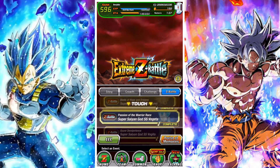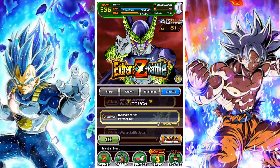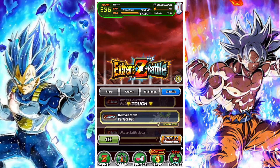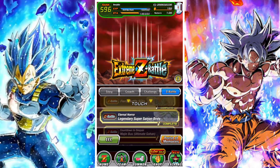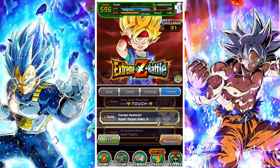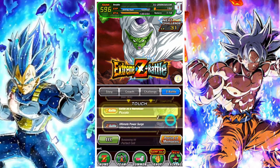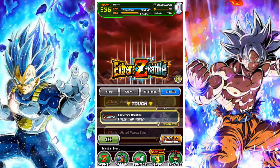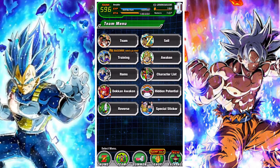Then you need to win a stage in an Easy difficulty Extreme Z Battle for one ticket. It doesn't specify which one, so you can just win the first stage of any Extreme Z Battle. Some of the easier ones include the Perfect Cell one, the Fierce Battle one, the Commandment Trio one, and the Panic Dynamic Saga one. Use your strongest team and just win a single stage.